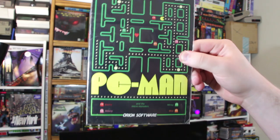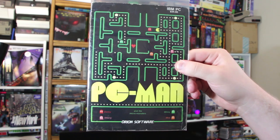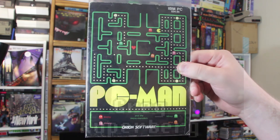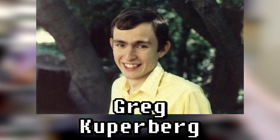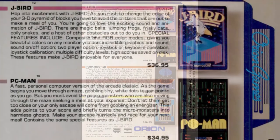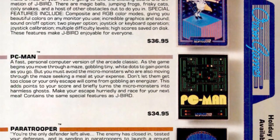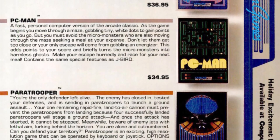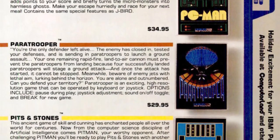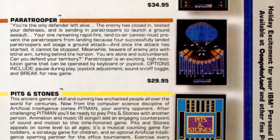Enter PC-Man, developed and distributed by Orion Software in 1982 for IBM PCs. This is a one-man effort by Greg Cooperberg, the same dude responsible for Orion's other games Paratrooper, Pits and Stones, and Jaybird. Each of these was inspired by or cloned some existing game, but used CGA graphics instead of just ASCII text, and featured gameplay that paid homage to their source material with an effort that deserved praise.